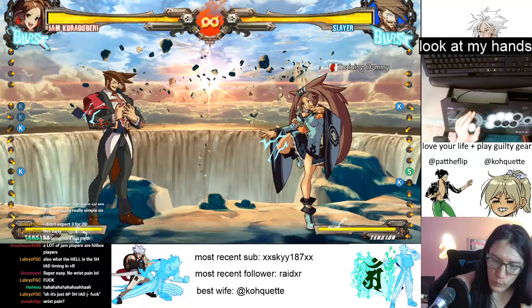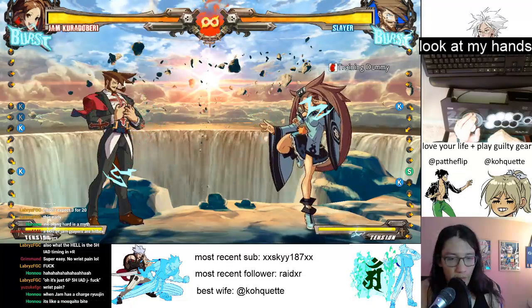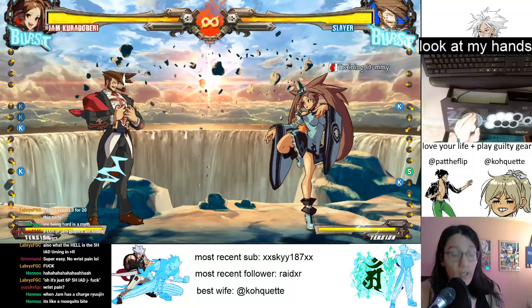What we want to do is: on hit, we want to get a combo. And on block, we want to get a tick throw. And if we can't get the tick throw, that's okay - but let's bail safely. We don't want to be negative next to Slayer - that's a real bad time.